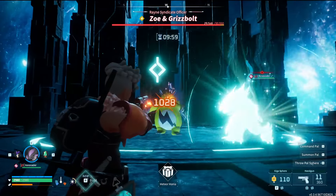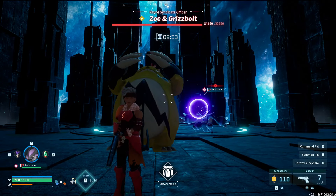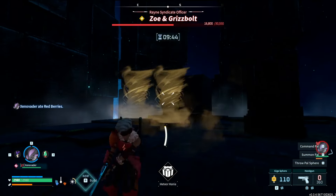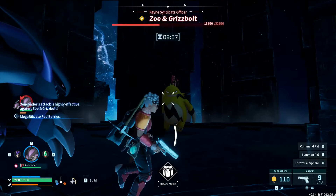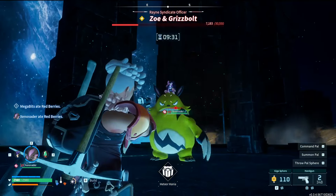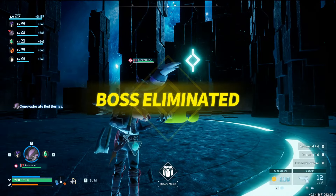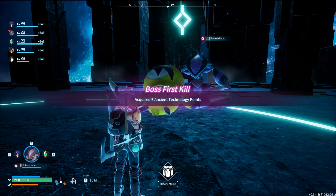It's now time to take down Zoe and Grizzbolt. Oh my god - I hit for a thousand each shot! Are you kidding me? Oh, this is going to be fast. This is probably the craziest build I've ever had. Zoe and Grizzbolt are down. Wow.